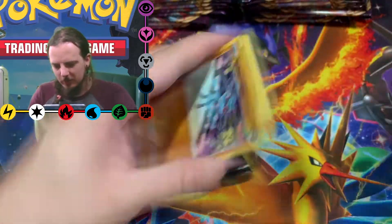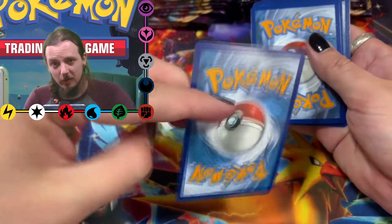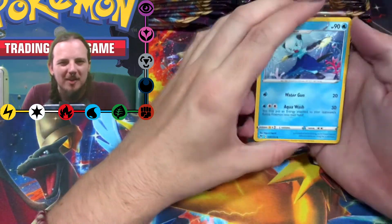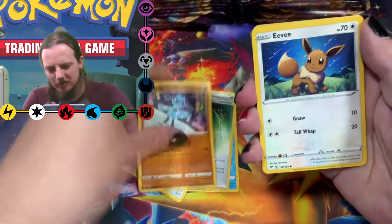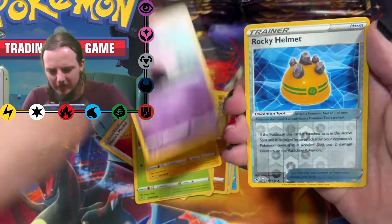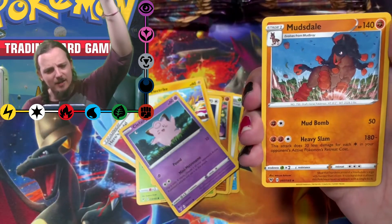Code card, one two three to the front, Grass energy. Is it really dark on that screen? My face cam looks really dark to me but I might just be seeing things. Eelektrik, Clefairy, Reverse Rocky Helmet, and a Mudsdale.